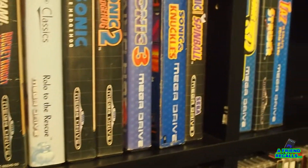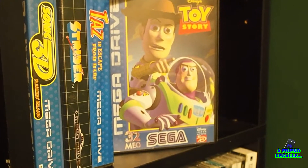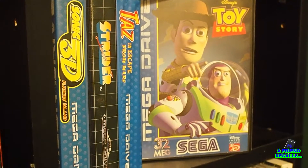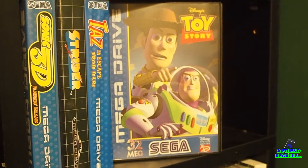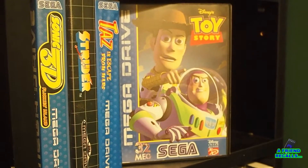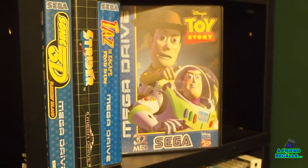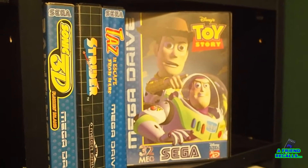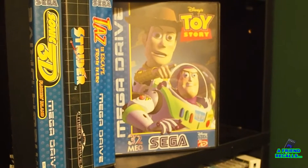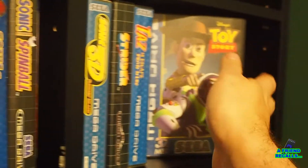Then we have — from the same team that made Sonic 3D — Toy Story. Another movie tie-in but this one's just a little bit different. It was designed to look and feel as close to the three-dimensional CGI Toy Story movie as possible, and this is where Traveller's Tales really made their mark. It looks absolutely fantastic — the box advertises this as a 32 meg game, larger than most others for the console, and it looks the part. There's a bit in the middle where they go into the claw machine to rescue the aliens — that actually turns into a 3D dungeon crawler, which is incredible what they managed to do on the Sega Mega Drive. So that's Toy Story.